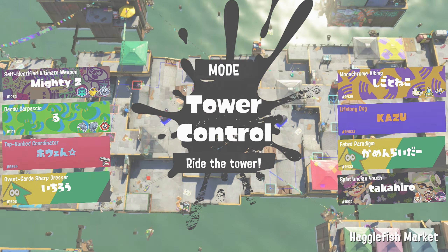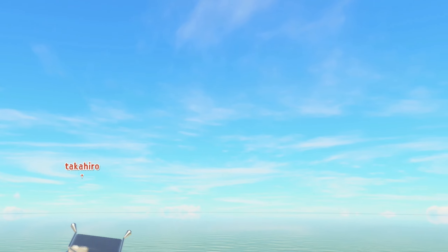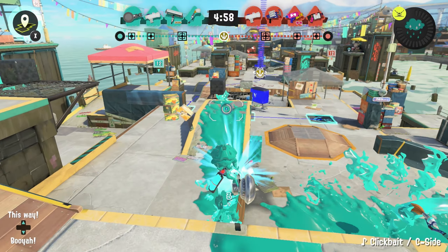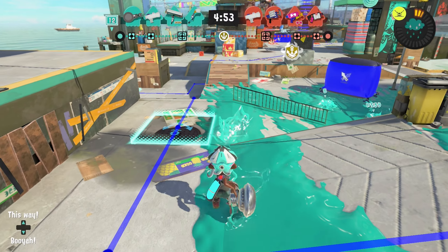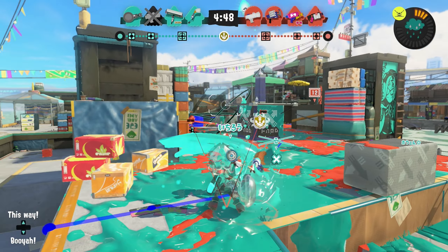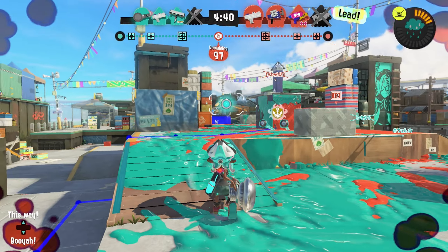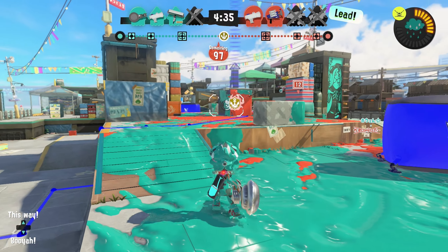You have seen how effective ink storm can be at pressuring us when the enemy was using it, so now let's turn the tables on them and keep the rain coming down on their heads. We have slightly longer range than the mini splatling so we can play this a little differently. Still rocking the respawn punisher - I don't want to die if at all possible, and I want to take them down as much as possible. Let me get some rain going.